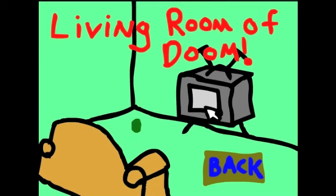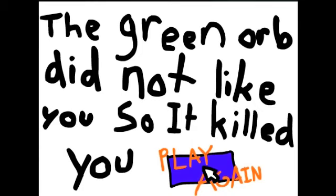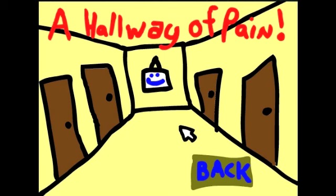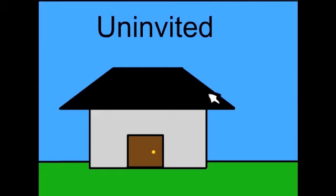Living Room of Doom! Really? Oh here we go — it's like a burger, you found the green orb. Oh maybe this is like a collection, let me click on it. All right, the green orb did not like you so it killed you. Oh god damn it, really? I can see why this might be one of the worst point-and-clicks ever made. Let's try upstairs — it's our last recourse. A hallway of pain. You should have ran — now you are dead. The ghost of a little girl killed you.